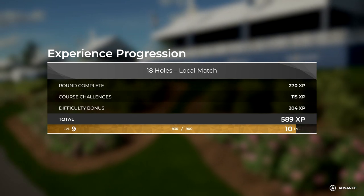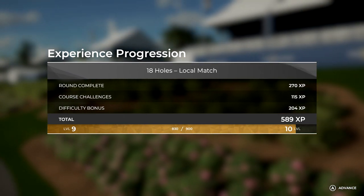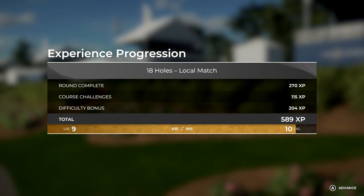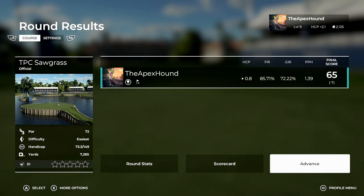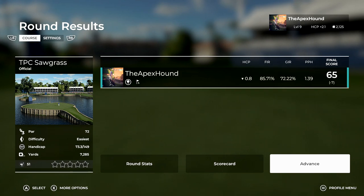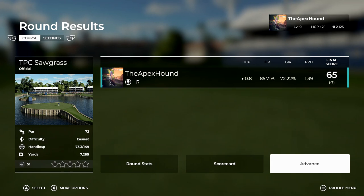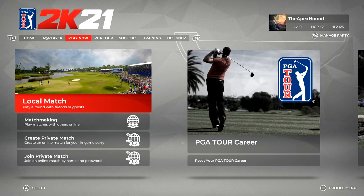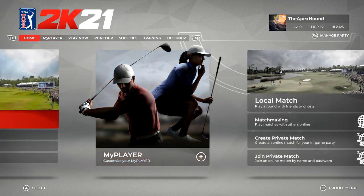Beautiful stuff — absolutely beautiful stuff indeed. Well, that's it for me and we nearly leveled up to level 10, not quite though. Thank you John, thanks for having us, appreciate it. That's our best score — look at that: 72% greens in regulation, 85% fairway. That will tell you I'm hitting the ball a lot better. Putts per hole was 1.39 and that is my best round yet. I'm really happy with that — I'm glad I decided to record this video and hopefully you guys enjoyed watching it.